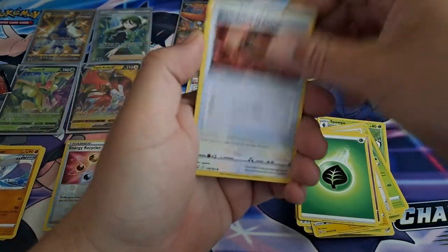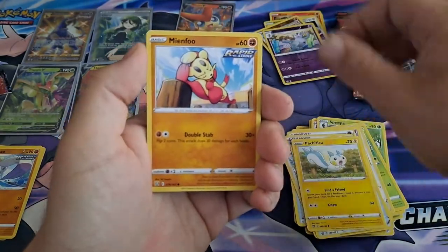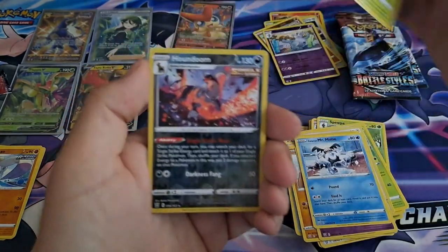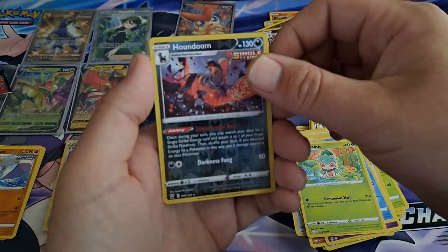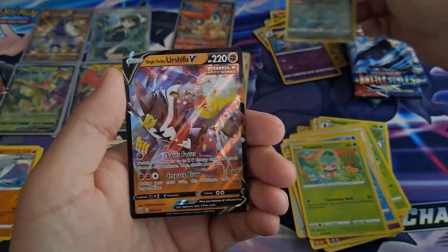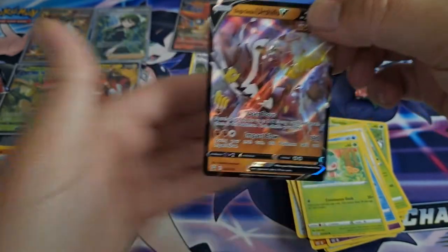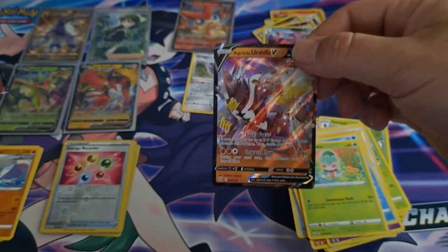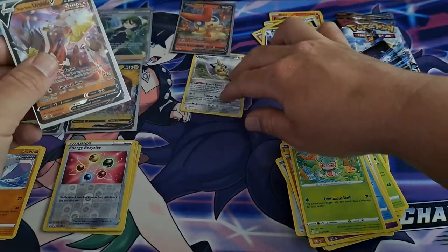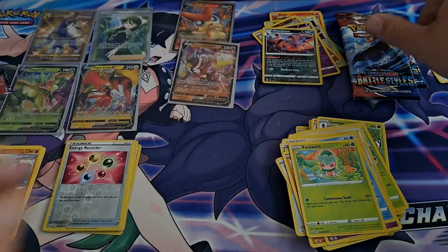Grass. Scroll of Scorn, Bouffalant, Eevee, Minfoo, Baltoy, Galarian Mr. Mime, Karrablast, reverse Houndoom, and a Single Strike Urshifu V — not bad, not bad! Sleeve that up. Bang. Three packs to go counting this one.